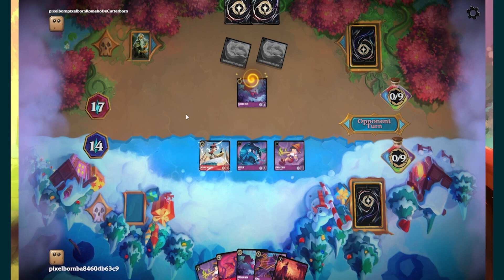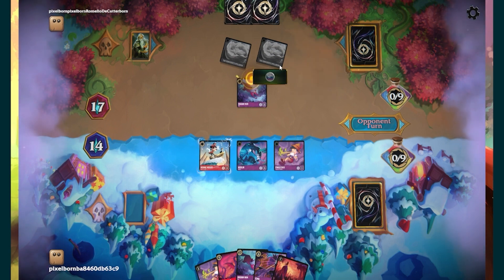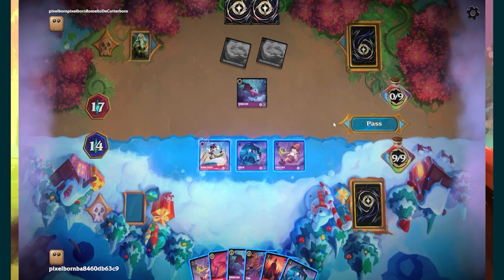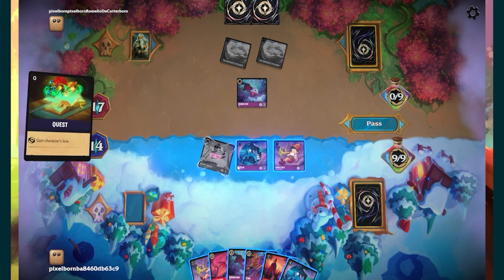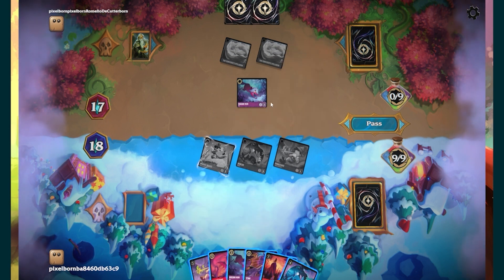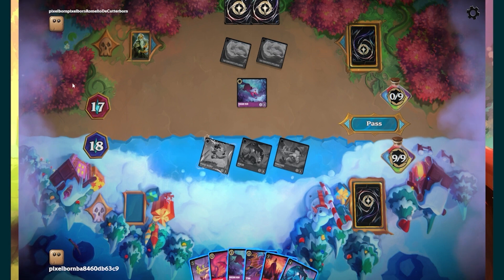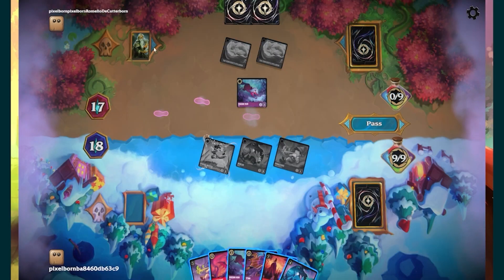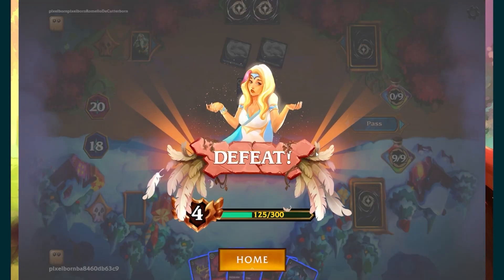In essence, next turn he has three lore, goes Goat, goes Goat, two books — I don't have it. I do not have it in this board state. I unfortunately cannot win here. If he hadn't had the Goat we'd be fine — I could go Maleficent, nuke that, and there'd be no way for him to win. But unfortunately thanks to the Goat he does get the win. Mirror match game two goes to our opponent. On to game three.